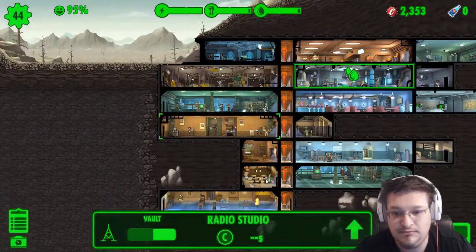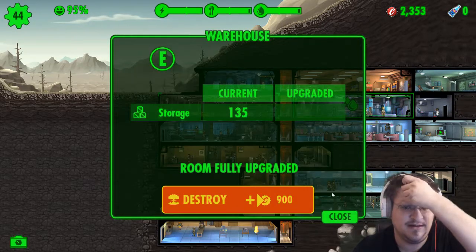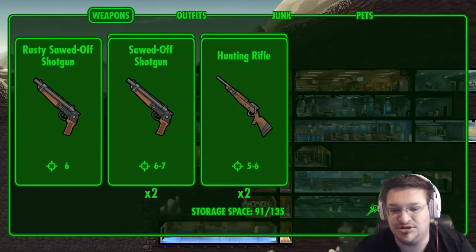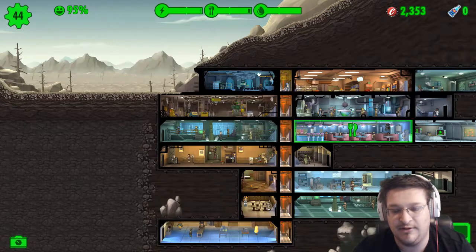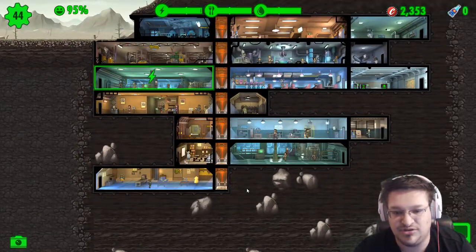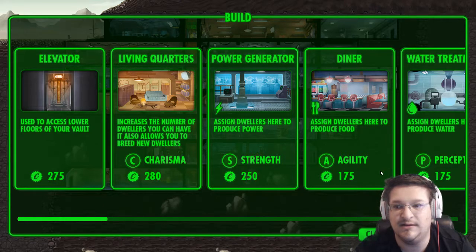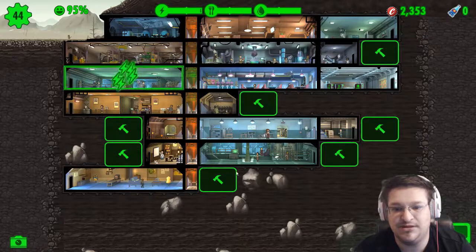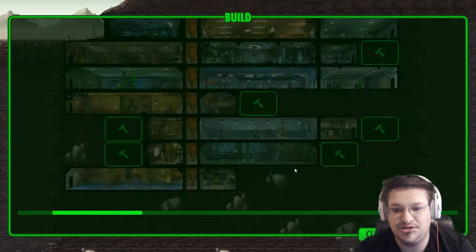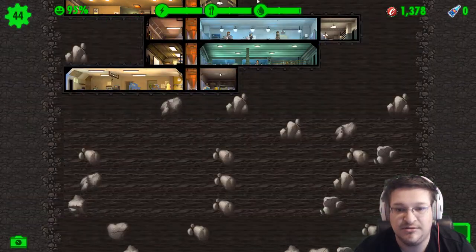Where's the storage room? Oh, this is the storage room — is it fully upgraded? Yeah, it's fully upgraded, which means we need a new storage room. We're gonna need more storage here soon. I'm thinking we'll put the storage room down here — right there. Destroy that rock, build another storage. Destroy that rock and build another storage right there.